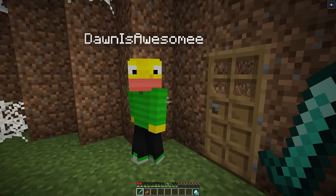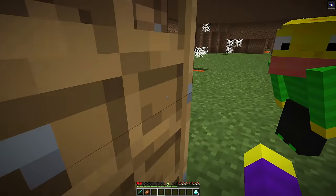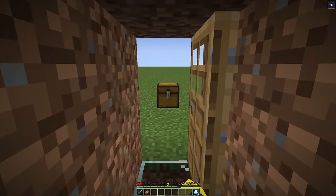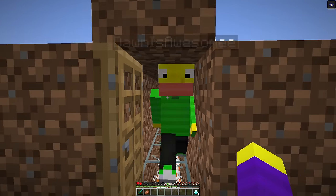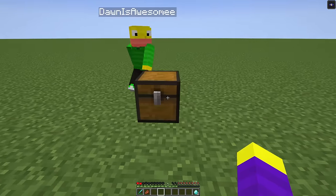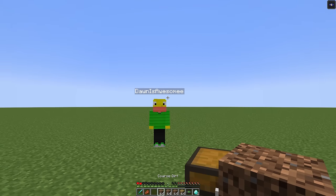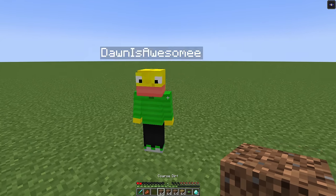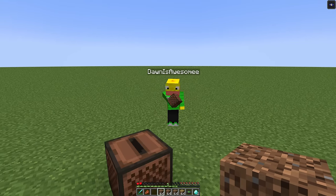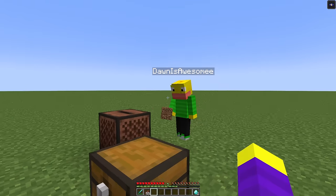The final challenge is getting across lava with cobwebs, but the speaker spots glass and walks right across. Don can't believe they figured it out. Congrats for finishing the maze — the prize is a music disc, dirt path, and coarse dirt. Everyone's favorite block: dirt. Don loves coarse dirt.